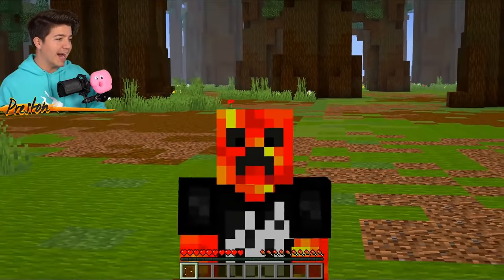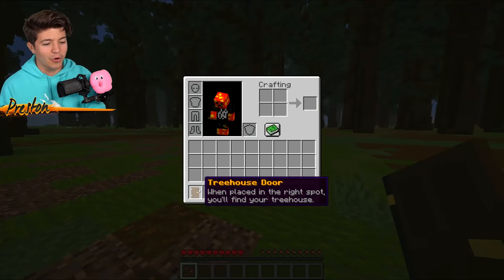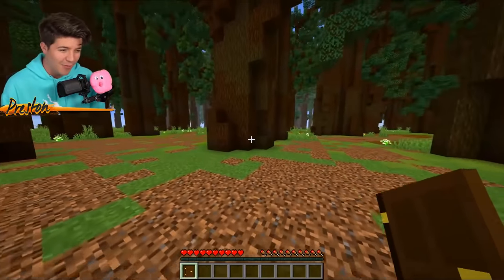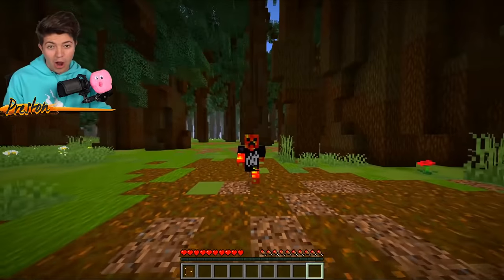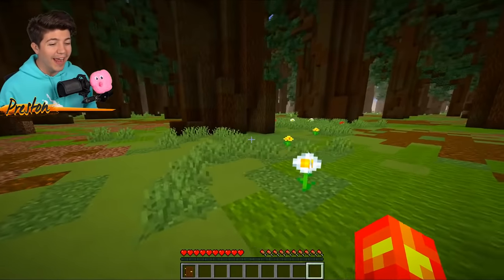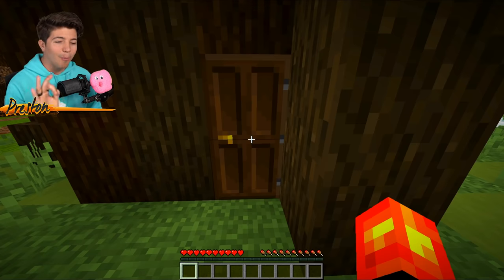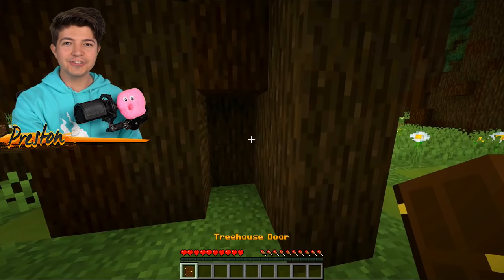Our first entrance is so secret, I forgot where it was. We do have this treehouse door, and when you place it in the right spot or the right tree, it will open the secret entrance. But we have to first find the right tree, and I don't even remember which one it was. We need to be very careful with our inspections. If you all could just do me a solid and leave a like on this video right now, I think it would help me find this tree really fast. No way! I found the entrance as soon as you guys dropped a like on the video.